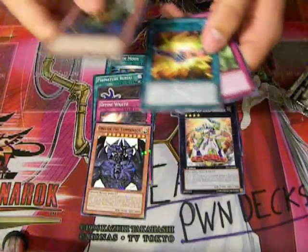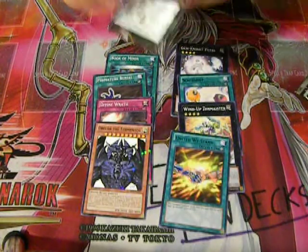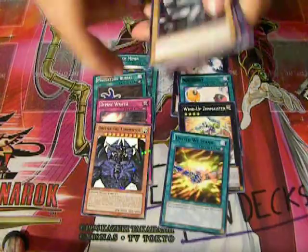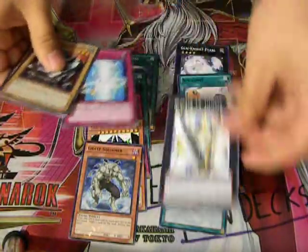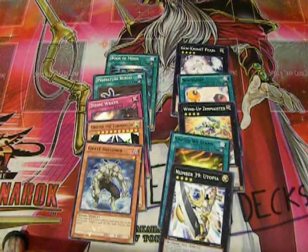Oblisk the Tormenter is my Star Foil and United We Stand is the rare. Pack openings are usually short, I believe. Not really counting, just opening these.